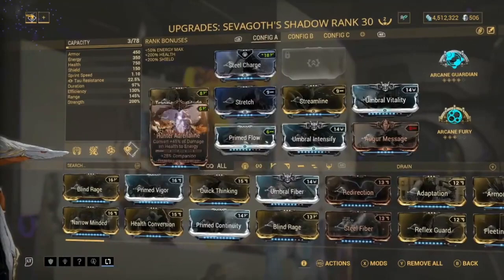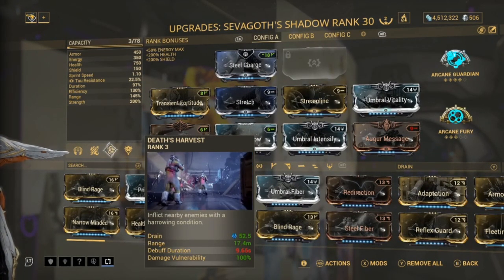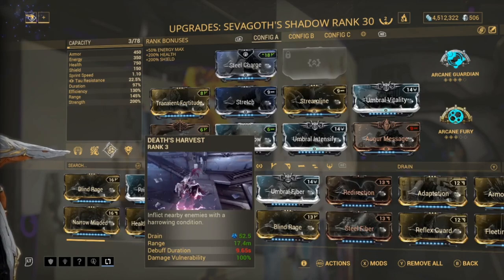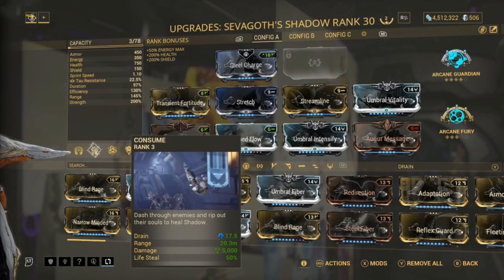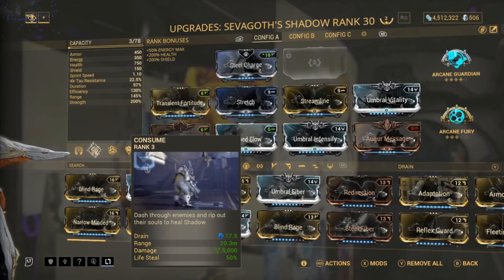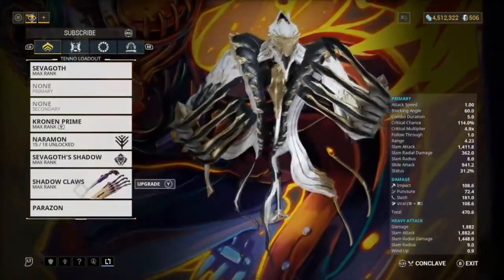The reason we're going with 200 strength is mainly for Death's Harvest, which gives 100% damage vulnerability making it much easier to kill enemies. And also 50% life steal when you use it, so you can heal a lot more easily.